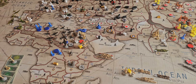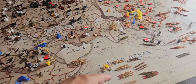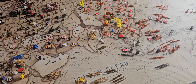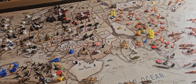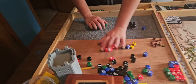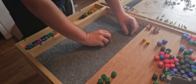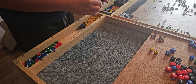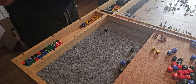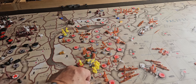All right, let's go over there and do Thailand first. They have four infantry. I got five ones and a three. All right — two hits. And they get one hit back. Take away two greens and then one black. So I lost two infantry and then captured Thailand.